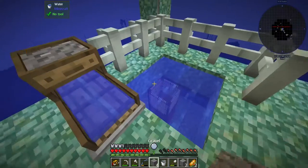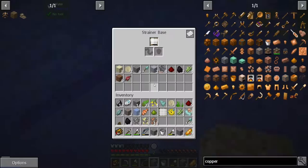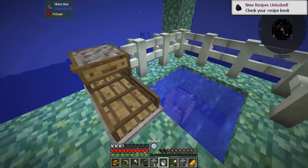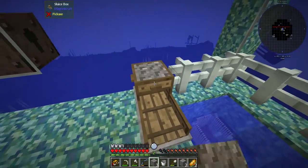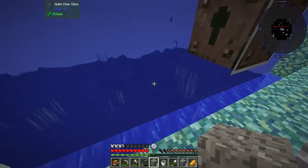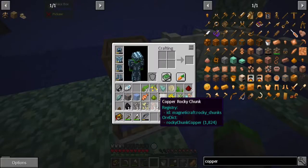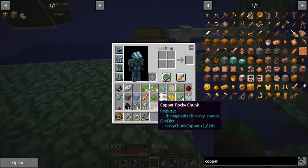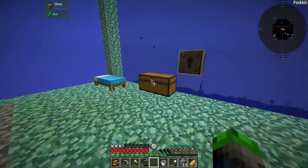Oh baby, there we go. Oh look, we got some more gravel! We can do a few more. Oh is that the shark? There he goes, being all sharky. Look at this guy — he's so cool looking. He charges up and then fires. And look at that — we got a bunch of copper! Cool beans. We can straight up just smelt it. That seems like the best way.